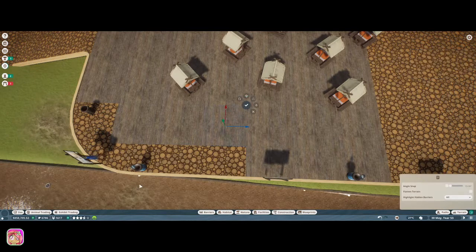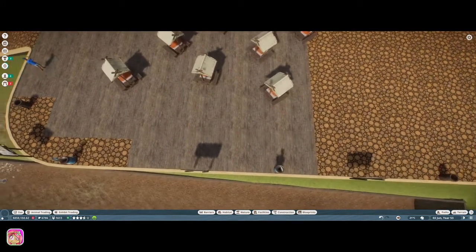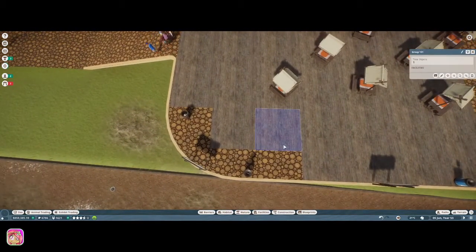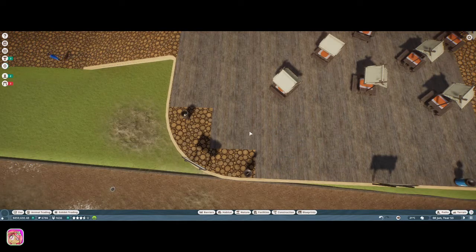Do you see there's what they call — I've heard it called different things — Z-fighting. While you're moving around you see the little glitchy stuff in here. We need to just move the pieces up and down and back and forth and that gets rid of them. So what I'll do first is get all these set and then we can select all of them and move them — I think that should work.